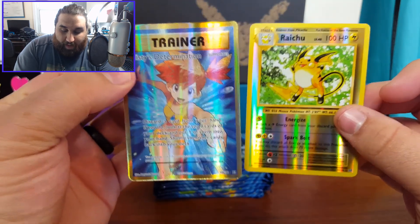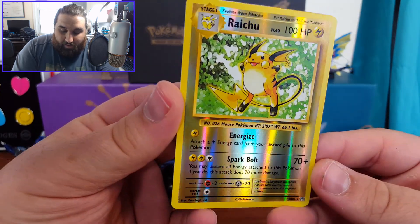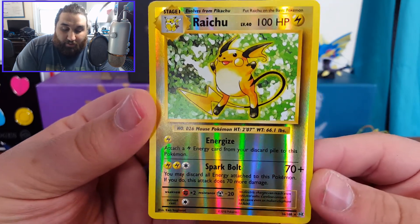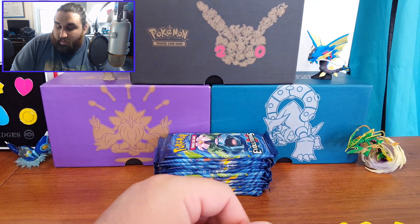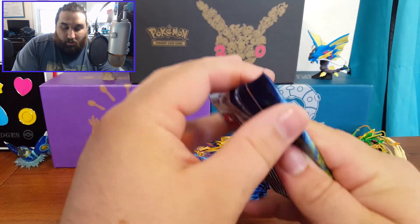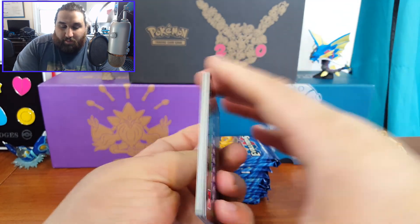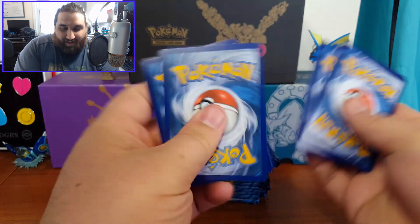Right off the bat two really awesome cards — reverse holo Raichu is amazing, look at that. Something about the reverse holo on these cards just looks so cool. Let's move these off to the side and try to get through these kind of quickly, as much as I want to take all the time in the world to enjoy each card.